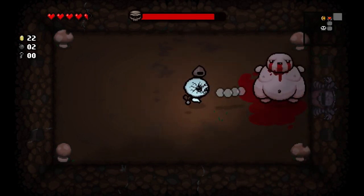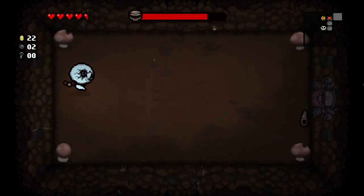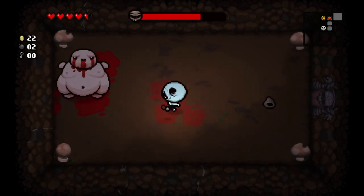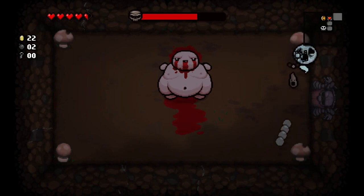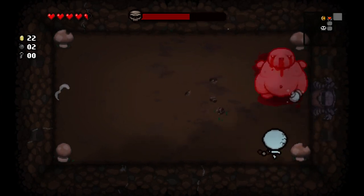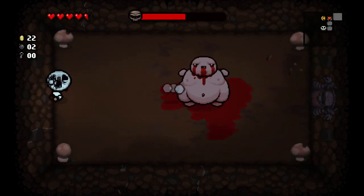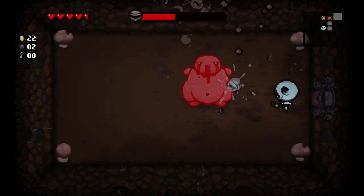This boss is really crappy, I hate him. You'll notice the glowing blood he leaves on the floor — that is harmful to Isaac, it does damage to him. Except because I'm flying, it does not, so flying also makes you immune to ground effects like that. Again, another really good reason to pick up flying.